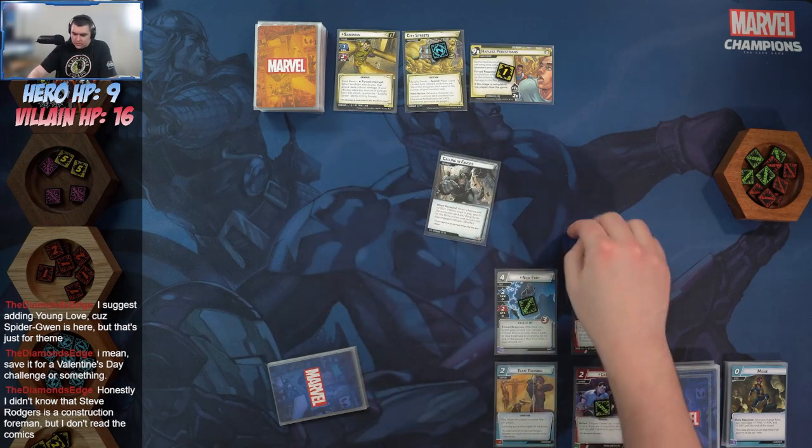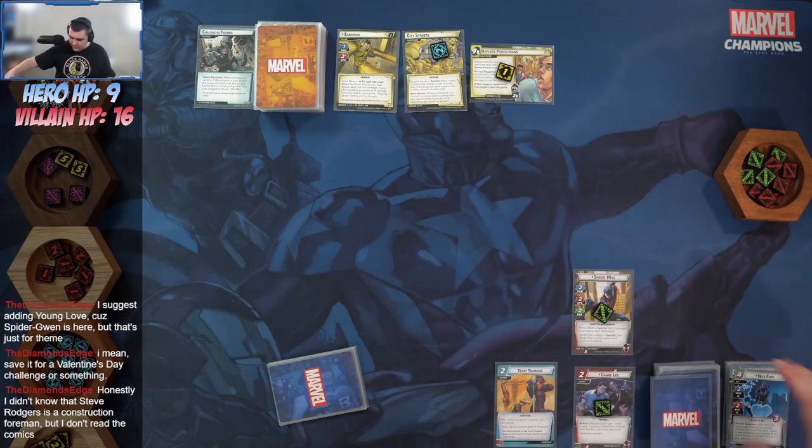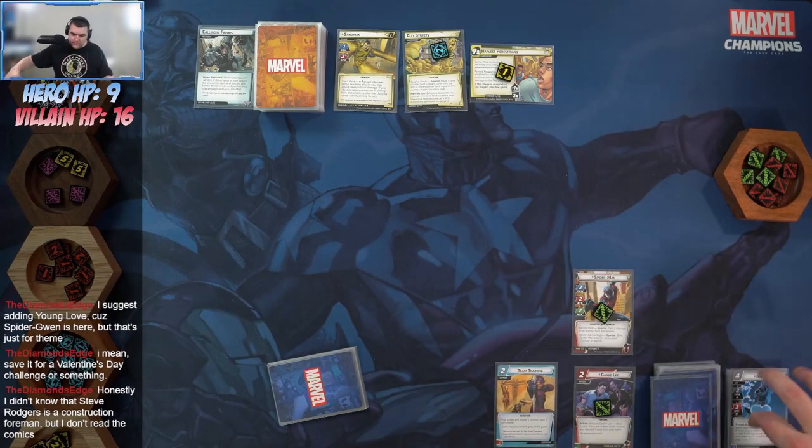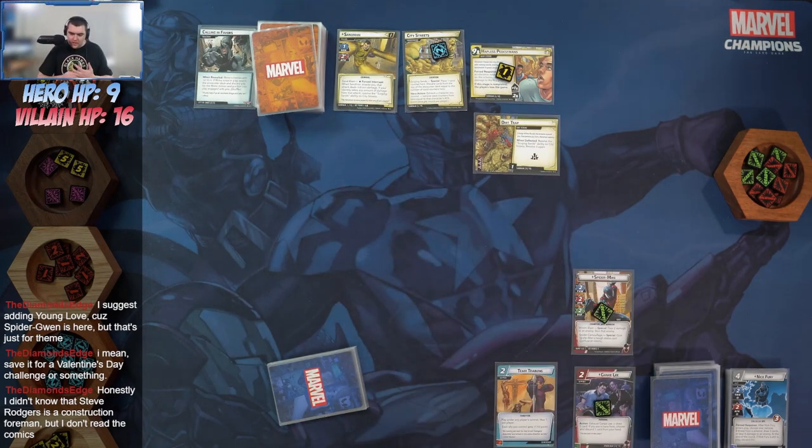Sandman attacks for two plus two — four damage total — going to Nick because of Team Training, so it does not damage Spider-Man. Our encounter card is Dirt Trap: when defeated, resolve the Surging Stand ability on City Streets. We'll resolve it again — and that comes in with one counter.